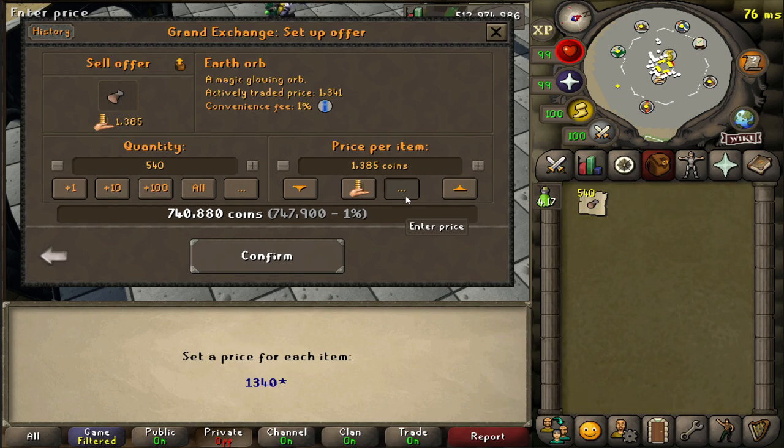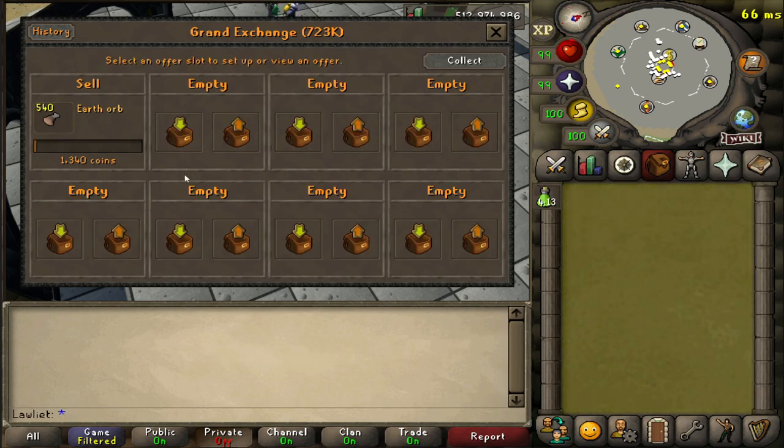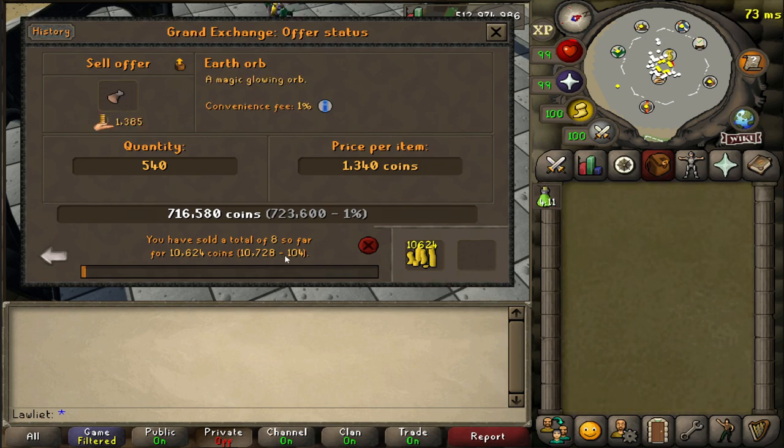1340 — we lose a bit, but that's fine. Some of them came through, so we'll just leave them in there for 1340 and come back when they're all done selling.